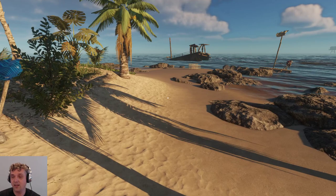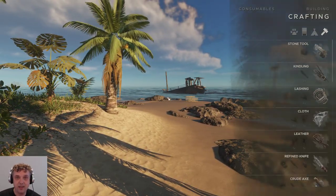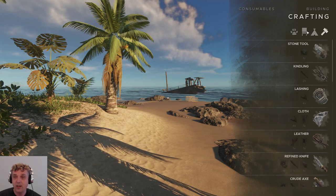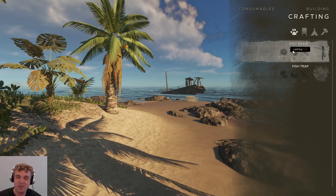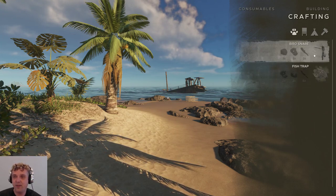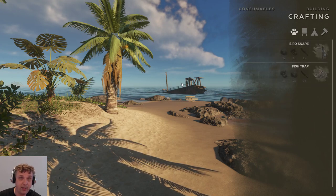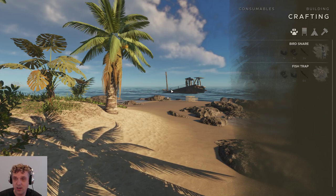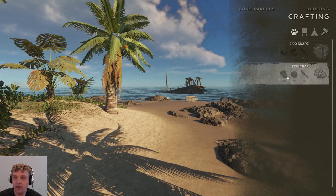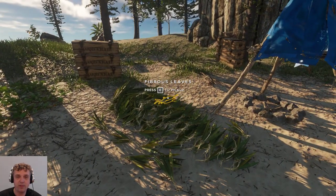Another thing they added - and I'm going to build this first - is a new hunting tab. It's not really hunting because there are traps, but we have a bird snare and a fish trap. I'm going to make them both, so hopefully at the end of the video we see some results and catch something. We need five lashings and eight sticks - let me make these five lashings quickly.